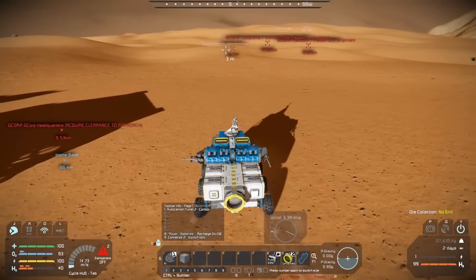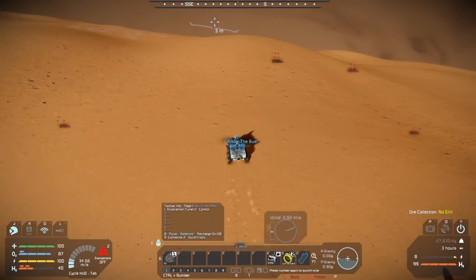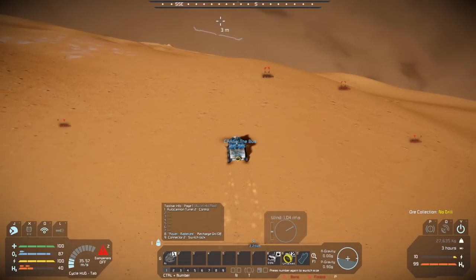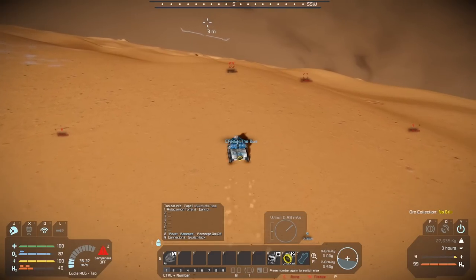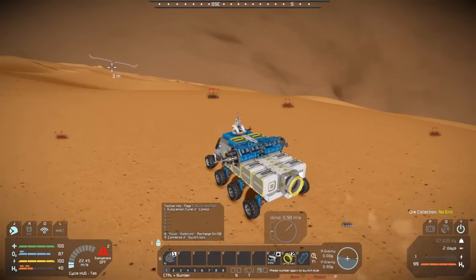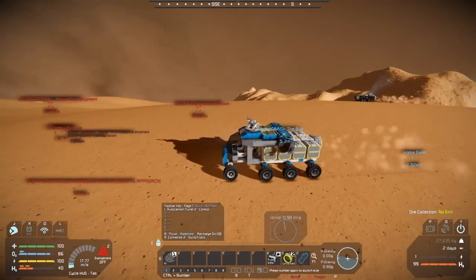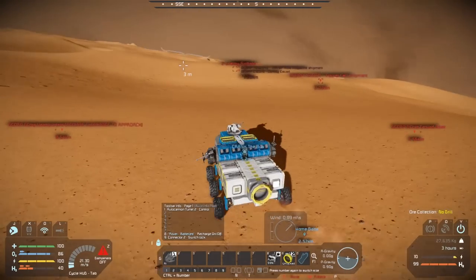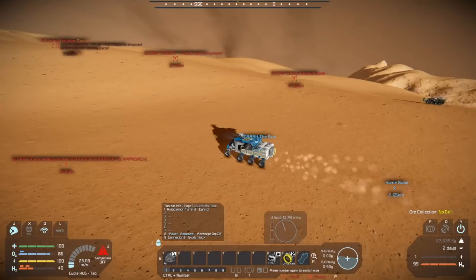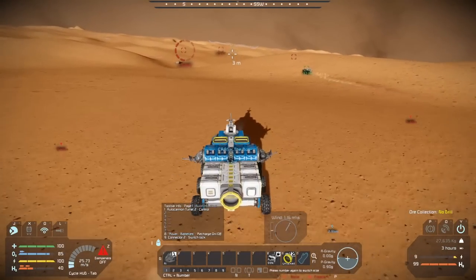Rifle magazines and then power cells directly behind it. The rifle magazine has a convoy escort — we'll have to be a little careful, those things come at us if we attack them. But I think with triple autocannons I should be able to rip it to shreds. I'll try to take aggro as well because I've got defenses with the wheels. There they are down the valley.